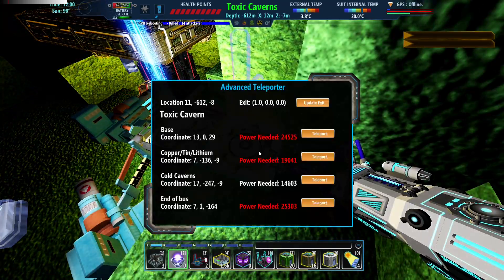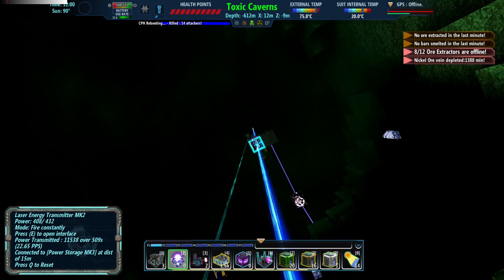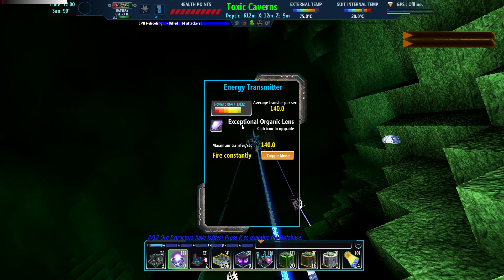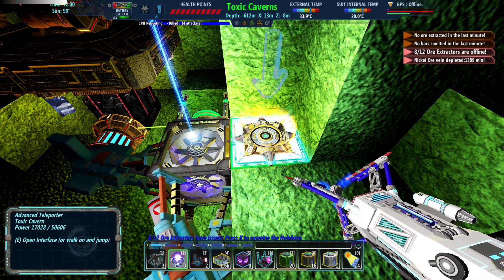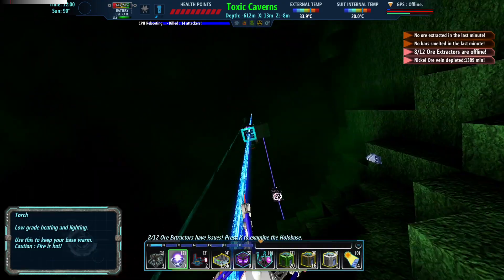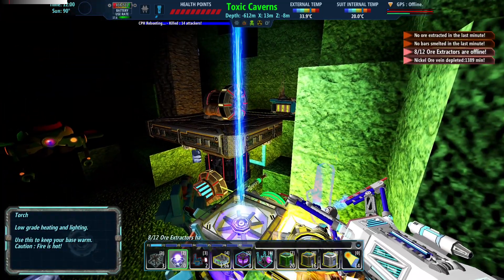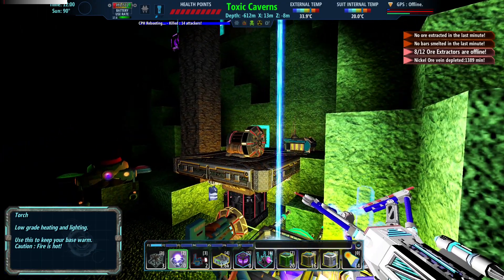Are we good here? We can only go to the Toxic Caverns. This power transfers really badly. That is a lot better now. I guess I had forgotten to put a lens in there. Anyway, let me go up to the top and I'm just going to make a cut and we'll be right back.